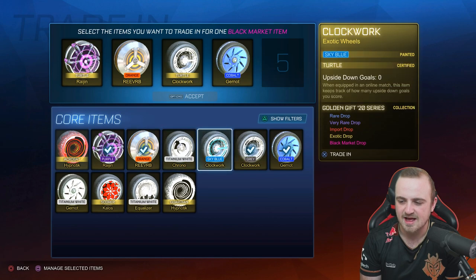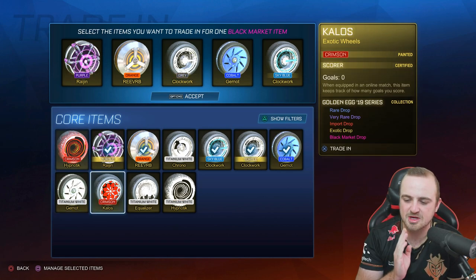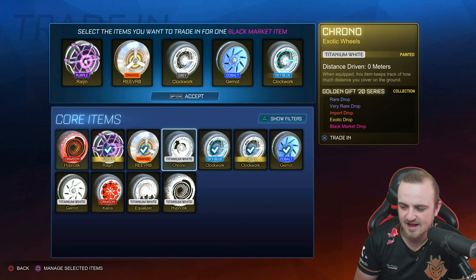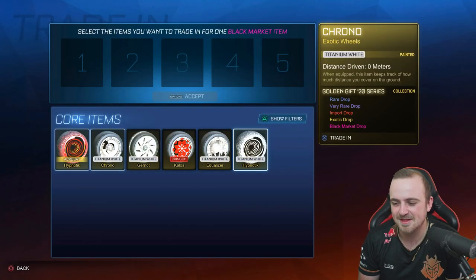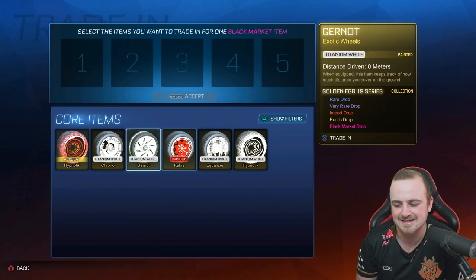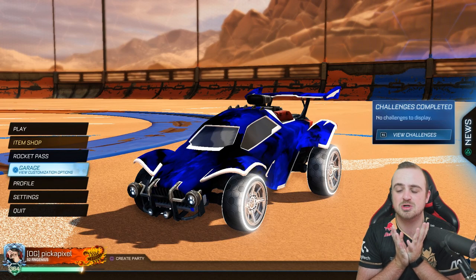We'll keep the crimson hypnotic and trade up the sky blue clockwork. So we have the crimson hypnotics, the white Gunners, crimson Killers, white Equalizers, white hypnotics, and white Chronos — and that's it. This is the last one of the video. It's not a painted one. Six black markets from 200 crates — that's not bad.